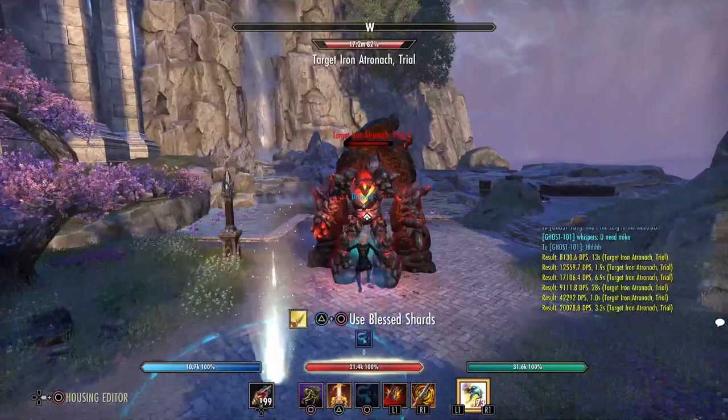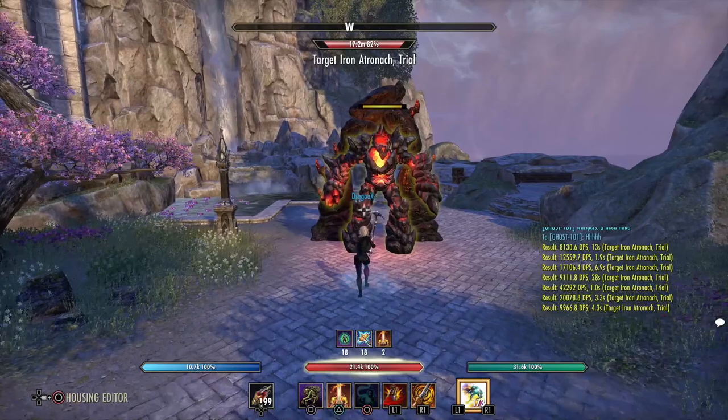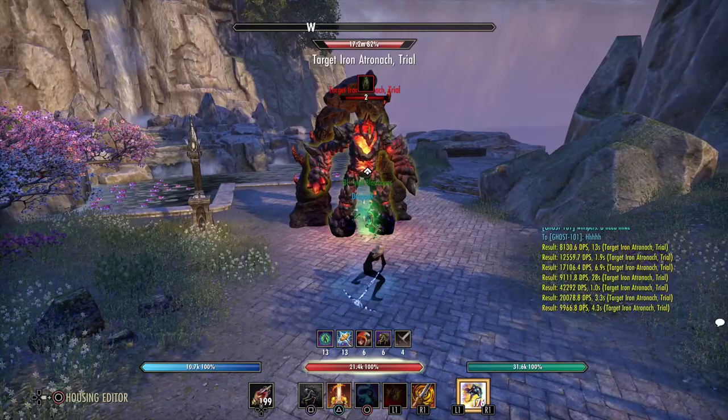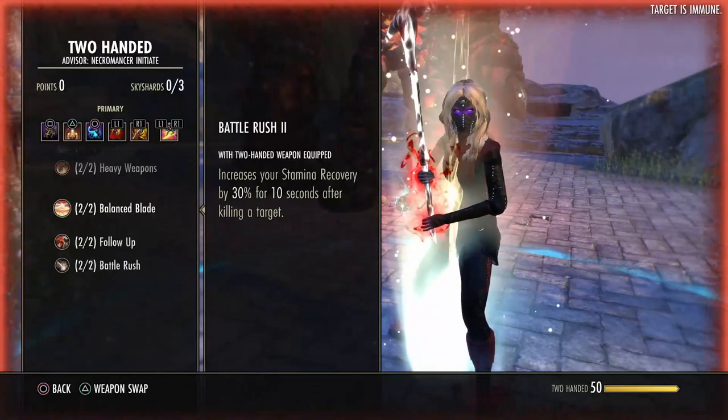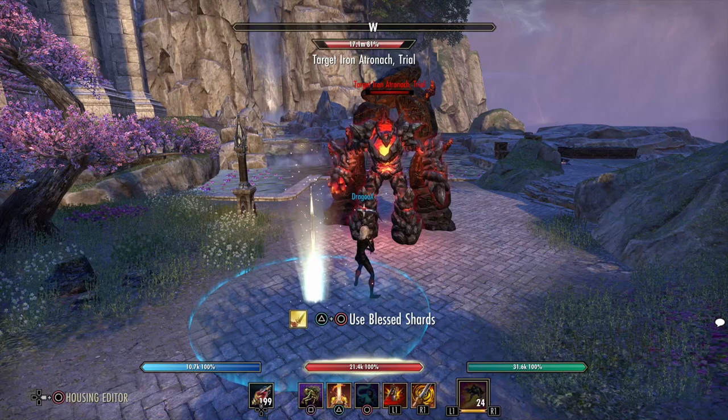You can also do the same combo with the downbreaker. Check that you are buffed, use your blast bones, and do a heavy attack into downbreaker — because if we do a heavy attack with a 2-handed weapon our next skill deals 10% more damage, which means our downbreaker deals 10% more damage. I would definitely do it because it's a great burst and 10% extra damage is nice to have.